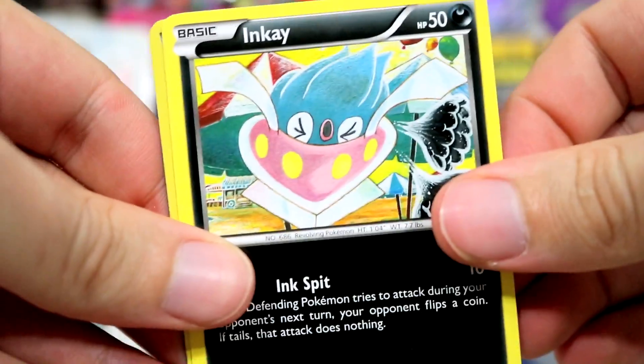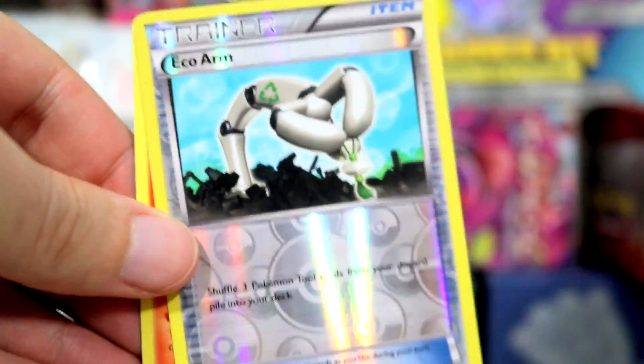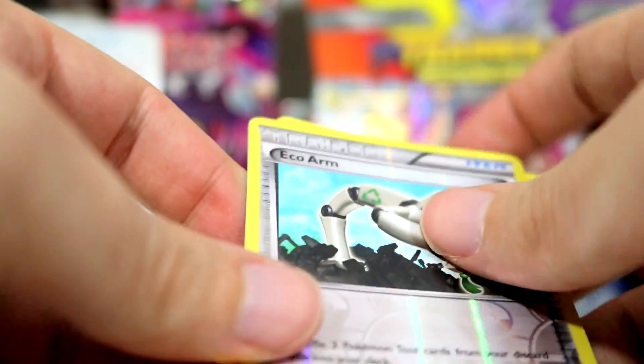Eevee, Oddish, Combee, Inkay. Echo Arm — that's reverse. Standard anti-rare. Not great luck since the start.